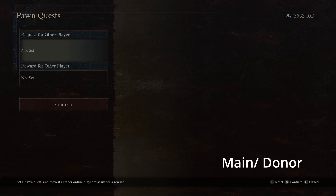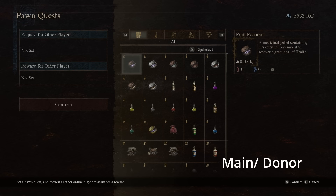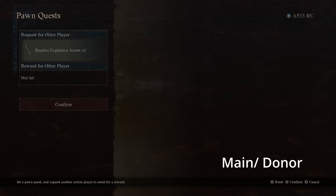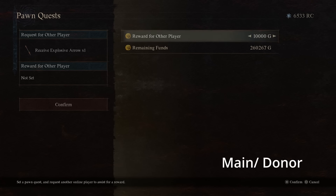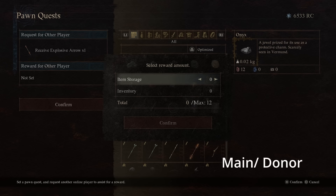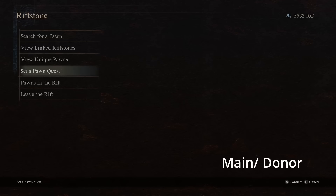Once you have the pawn quest unlocked, go to request for other players and then down to acquire item. In this case we're going to select the explosive arrow and request just one of them. For the item we're going to give to players, you can either select gold — 10,000 gold is the limit — or go to items and give those precious gems. I'm giving a stack of 12 onyx, which is the maximum you can give at once. Come down to confirm and then leave the rift.